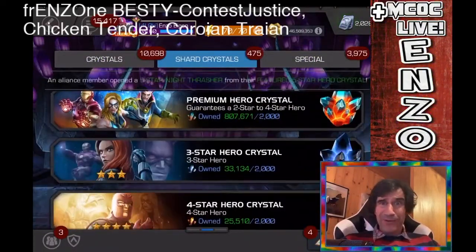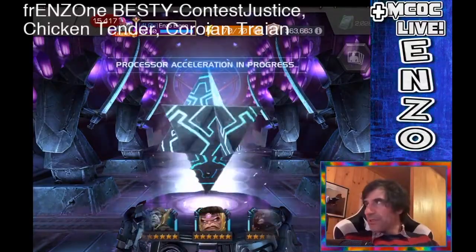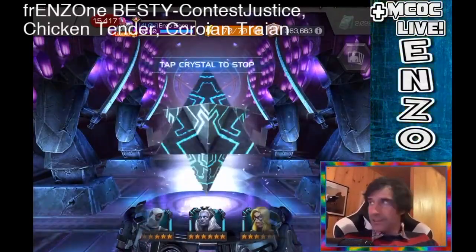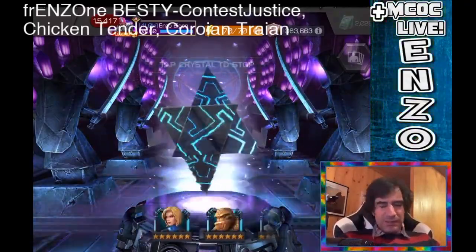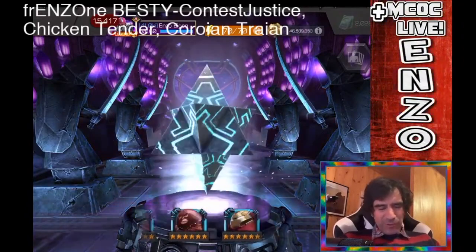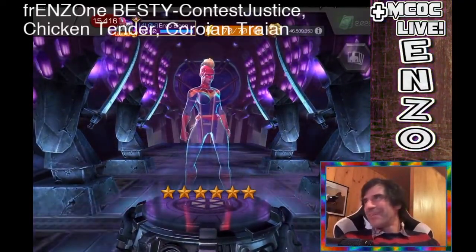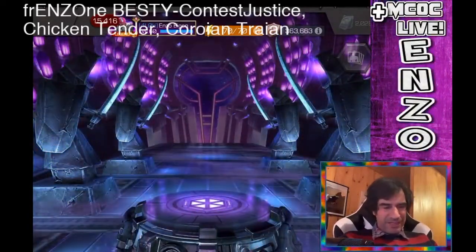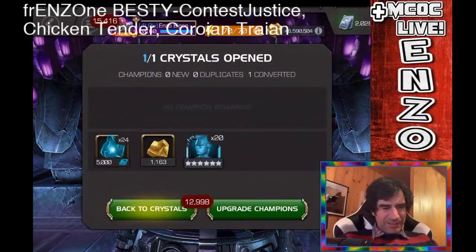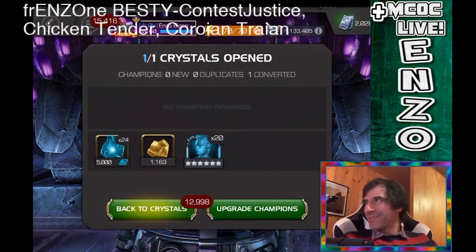Since I have Sunspot awakened and Namor is not, and I'd have to use an awakening gem for Namor, I might go with Sunspot for the next mutant rank-up. This last crystal from the gifting event I opened looking for all those champions I want, hoping for something good. After fast-forwarding through the animations, the last one turned out to be the OG Captain Marvel. Between Silver Surfer and Namor, I would have loved either of those especially Namor — but Captain Marvel's awakened ability isn't bad, though she is a fairly old and basic champion.